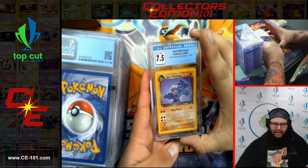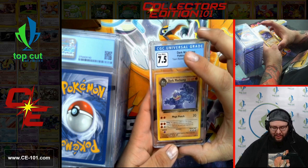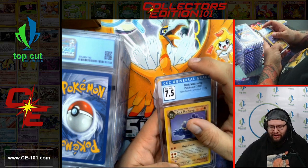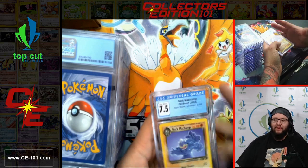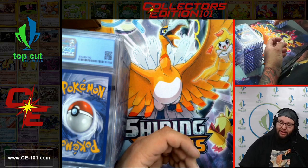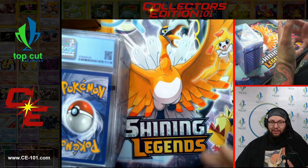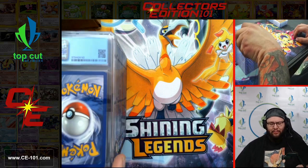Next up, Dark Machamp, Team Rocket Unlimited, 7.5. Another fantastic card. I wish I could give more information about the playability of some of these cards back in that Team Rocket era, but I said in a previous video that I unfortunately did not play in the Team Rocket era myself. So I am unfamiliar with what the meta was or what the top decks people were playing — I was mainly just a collector at that point.